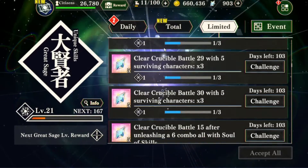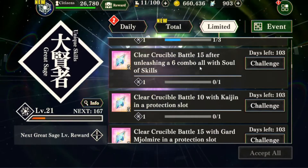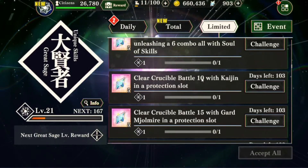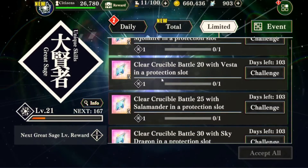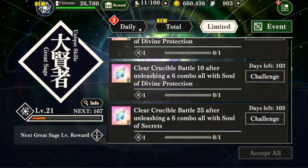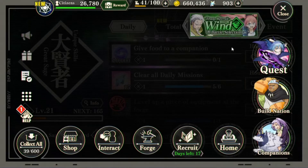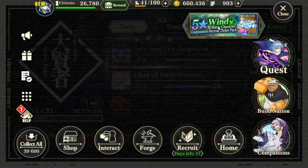For specific boss battle extras: stage 10 requires a six combo using all green soul of skill cards with Kaijin in the protection slot; stage 15 requires bringing Meowmire; stage 20 requires Vesta, and so on. Lots of magic crystals to earn — a really good event whether you're free-to-play, a dolphin, or a whale. They've also brought up the wind banner for those wanting wind characters.